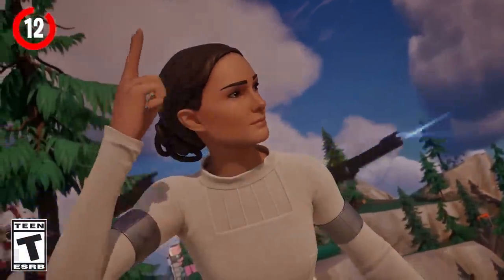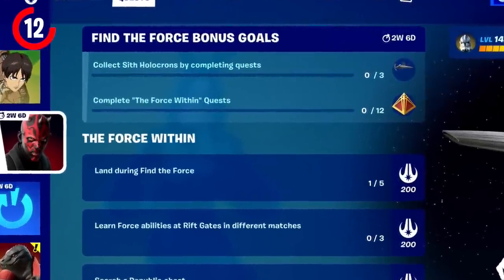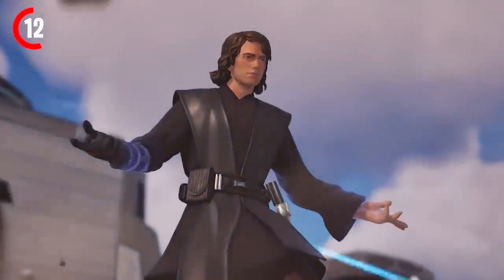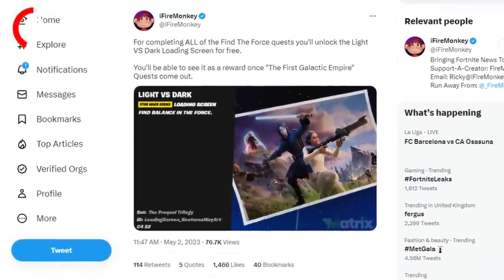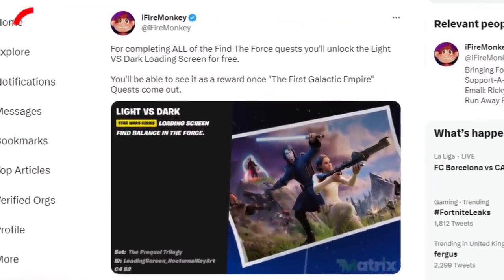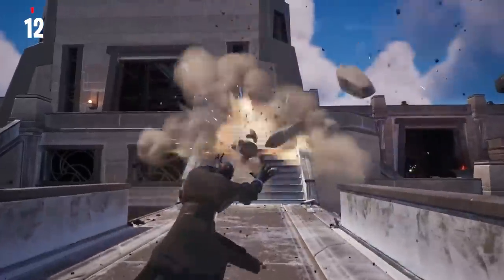There's also a secret Bat Bling you can unlock after completing all 12 of the Force Within quests. In the quest section, there are two rewards: the glider and also the Sith Holocron Bat Bling. This isn't previewed anywhere but will be coming out completely free, which is really clean — it's going to be one of my favorite Bat Blings in the game. You'll also get the Light vs. Dark loading screen when you complete all the quests, which looks absolutely amazing. A second set of challenges called the First Galactic Empire will also release with more free rewards.